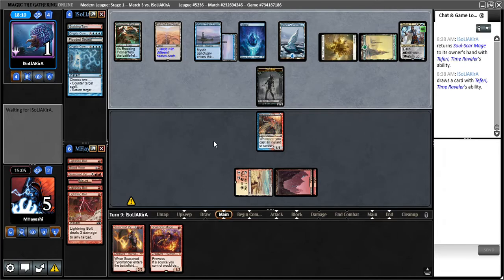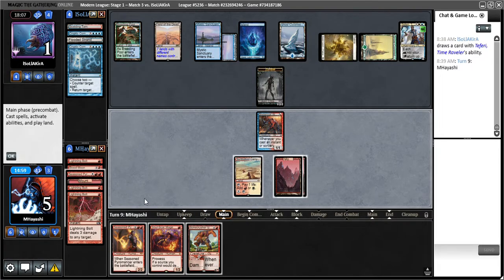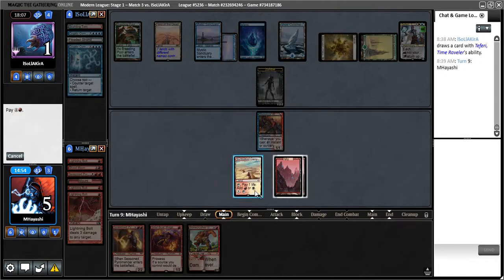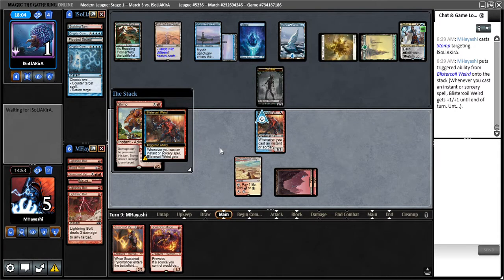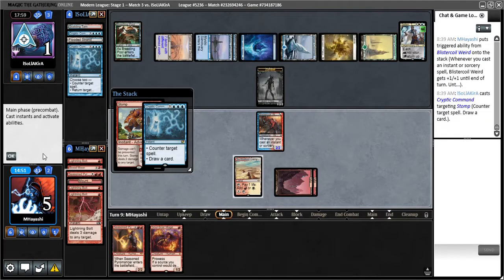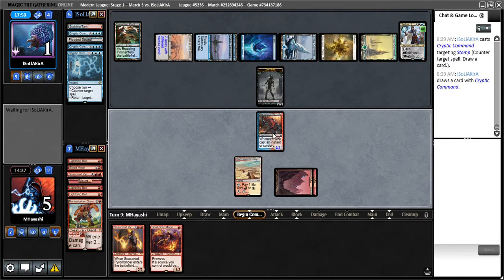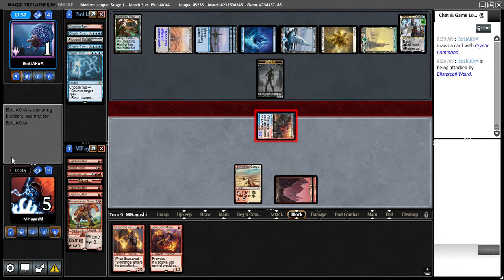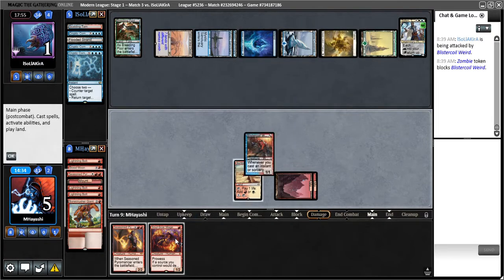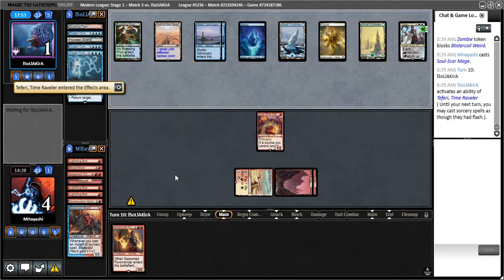Teferi is a little problematic, but I think I just have to go for the kill here. They got the counter — they always have it. I don't know if they returned this to my hand, but it feels like they always have it. I don't see how it benefits me to hold back — I highly doubt I'm going to get Blister Coil revved up enough. This also makes it less likely they can somehow remove my guy and swing for lethal. Cryptic Command. Feels very obnoxious to play this matchup, but still might get there.